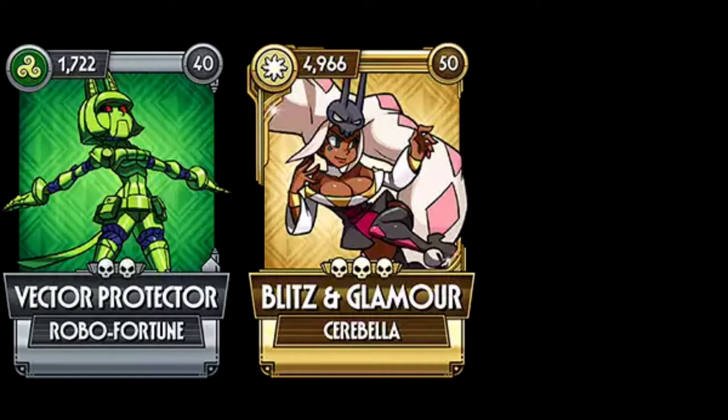This new update introduces three new fighters. First of all, it's Vector Protector, a Robo Fortune that I believe will get armor every time you use a special move, and those stacks of armor will convert into miasma every time you use a super or a blockbuster. At least that's my prediction.